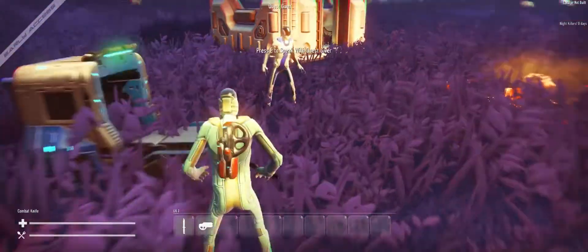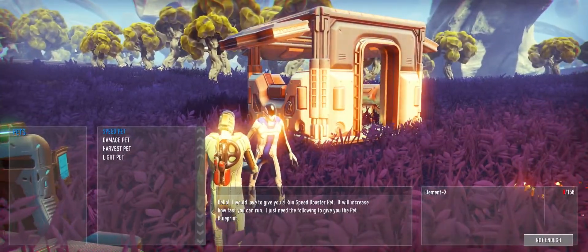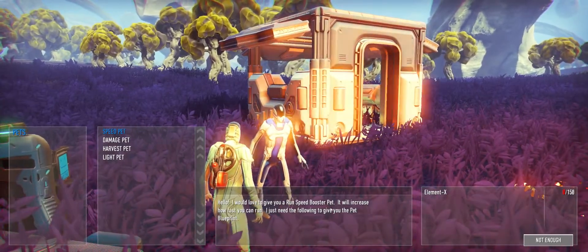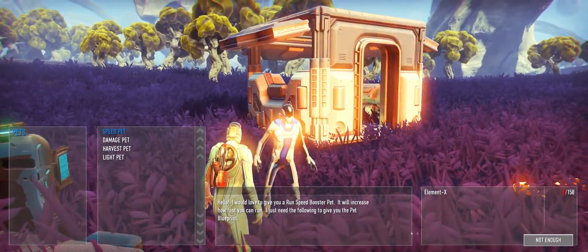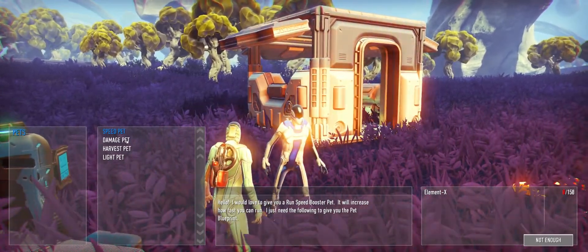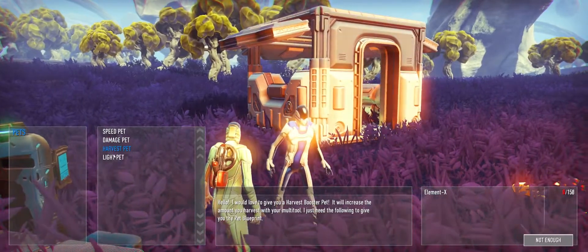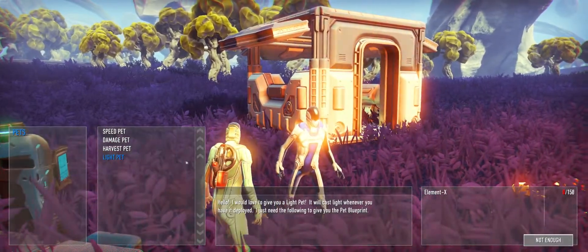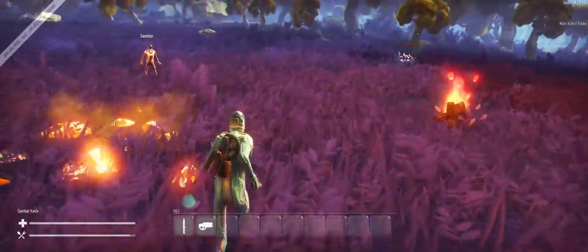Look at that, some people in my camp. These seem to be selling the same things as the vendor bots, even though this is supposedly a quest giver — but not too bad, they could be handy. I still haven't got any Element X though, so I can't be buying from them.